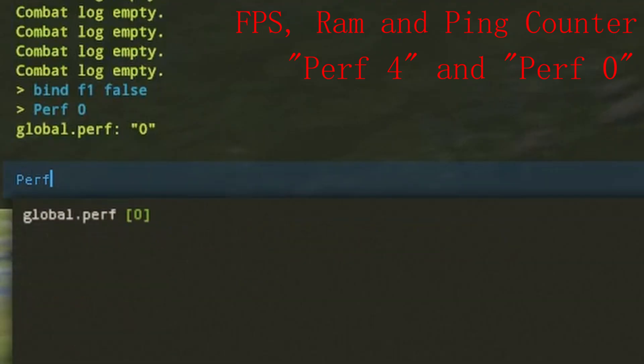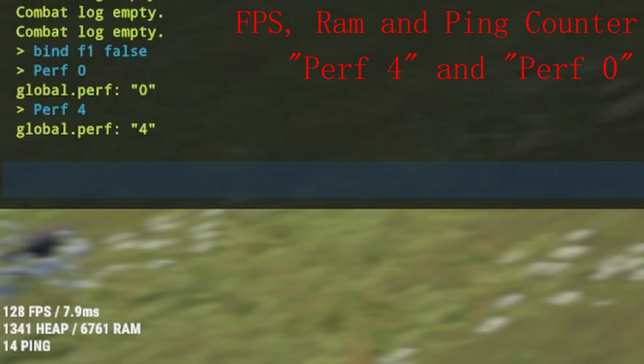If you want to enable all the counters, just type perf 4. You can see you have FPS, RAM, and ping. Then if you want to remove them all, just type perf 0.